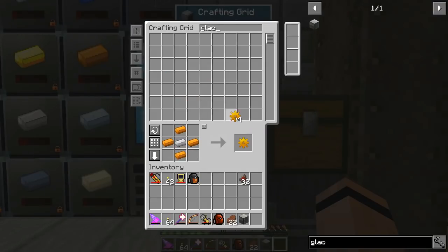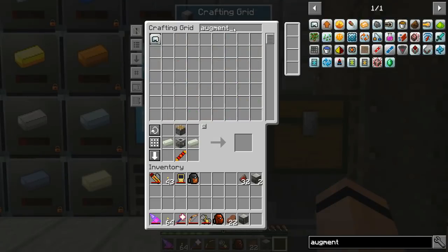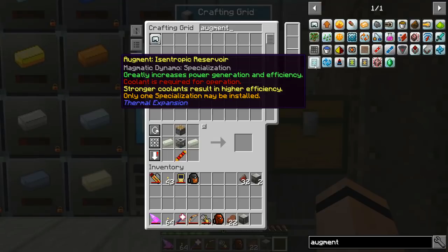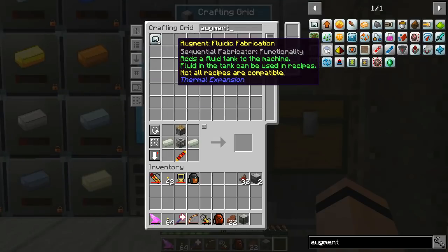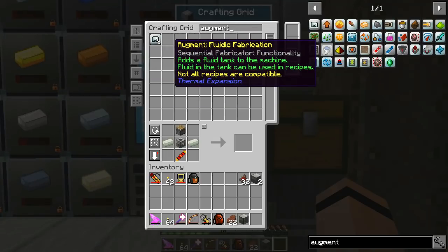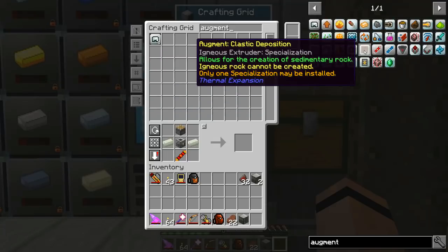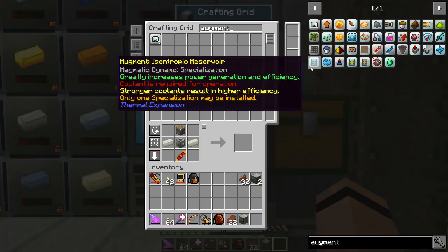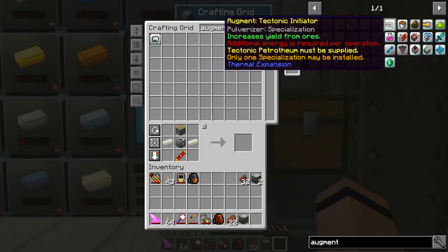I'm going to need a couple of glacial precipitators. These aren't that bad - I'll get two. Do I have the coils? Got it, nice. There's also an augment that might help here. I need to look through - is there one for the compression dynamo or magmatic dynamo that doesn't use up water? There's one that adds a fluid tank to the fabricator.